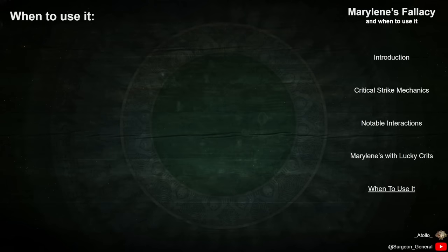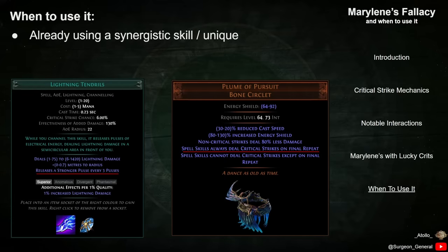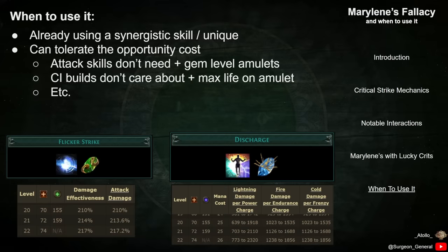I will now summarize when one should consider incorporating Marillene's Fallacy into their build. First, it should be a high priority if you are already using a synergistic skill or unique item, such as Lightning Tendrils or Plume of Pursuit. These synergies remove the downside of Marillene's Fallacy, making it an obvious choice. The next consideration is opportunity cost — the amulet slot has many powerful unique items, both offensively and defensively, which Marillene's needs to be weighed against.